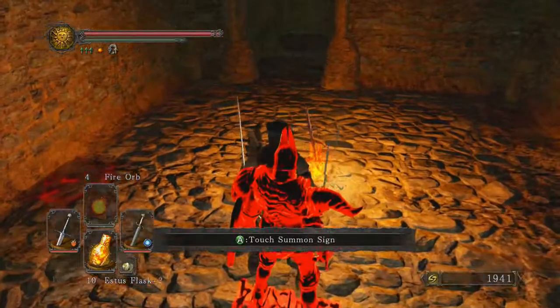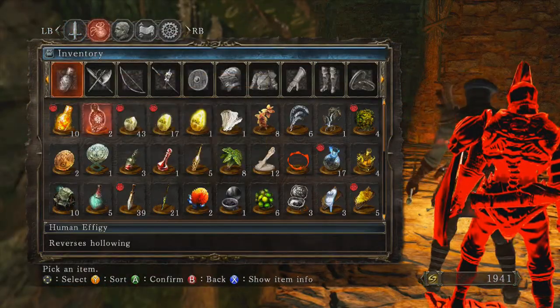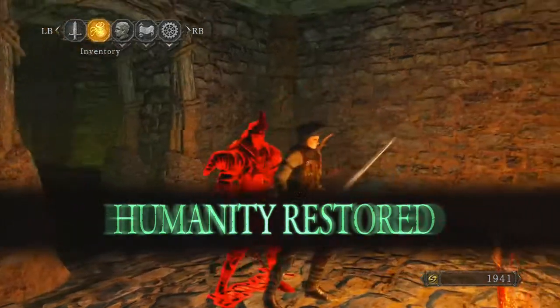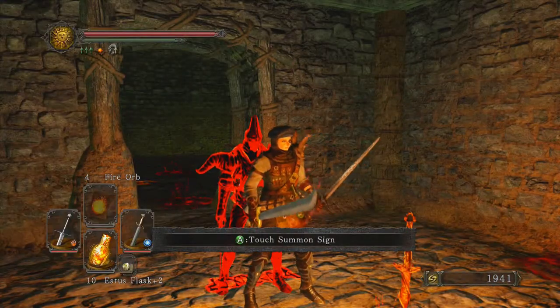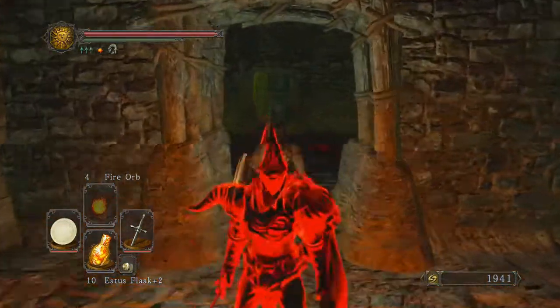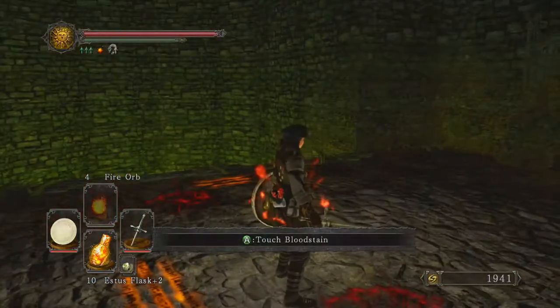So here's what I'm gonna do guys. I'm gonna go ahead and consume one of these effigies and hope I don't die before the next boss, because that would suck. A couple things that did change from the last episode — I was doing rapier and shield, which does a ton of damage.